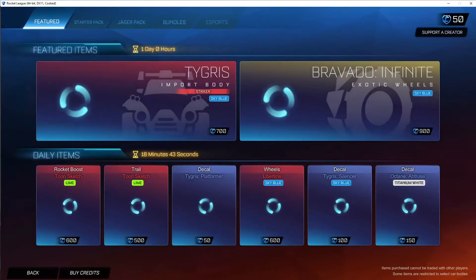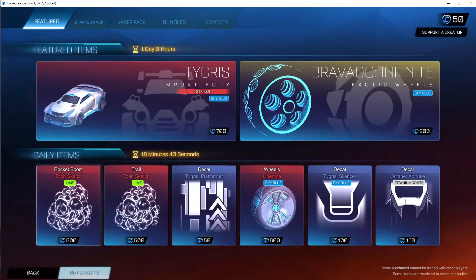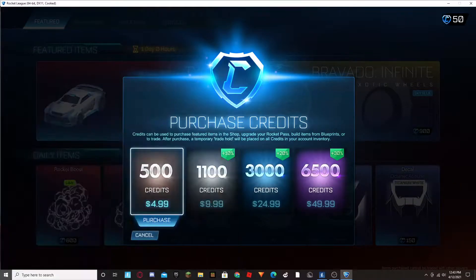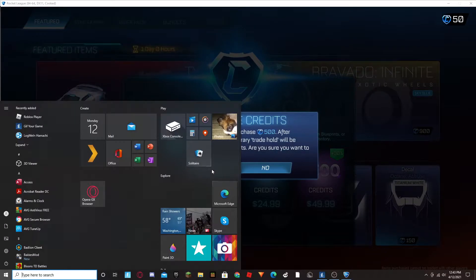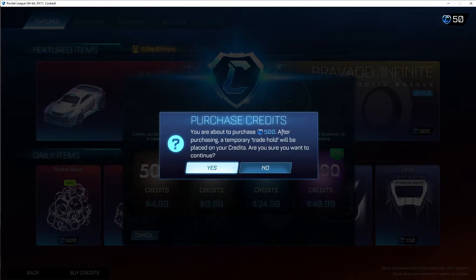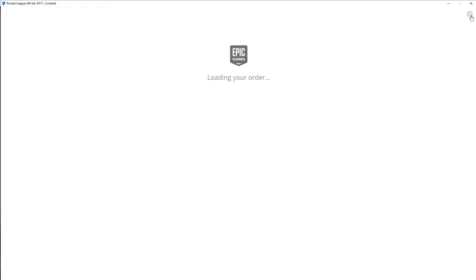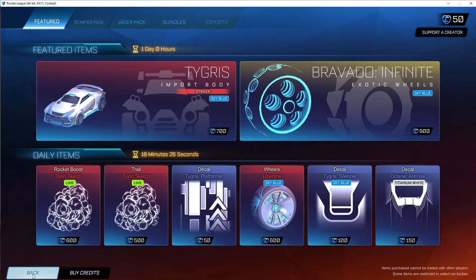Once you do that, you want to click on where it says 'buy credits' down here and you just need to click on a random one — it doesn't matter and you're not buying anything, you can cancel it. You just want to click yes and then your mouse will appear, and then you just hit the X and your mouse appears.